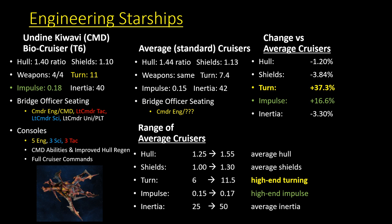Combined with its seating, the Undine Bio Cruiser very much reminds me of the Temporal Light Cruiser from promo packs when it comes to base stats — just that it's Command/Pilot instead of Temporal Operative/Command on that particular ship.